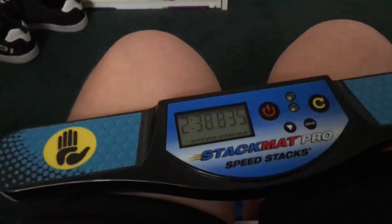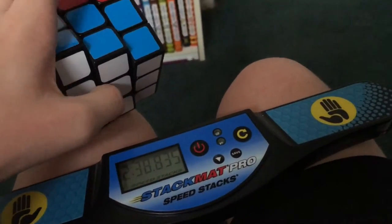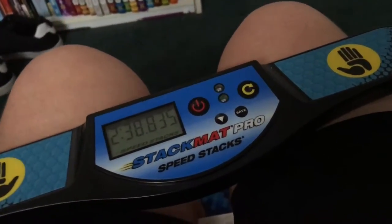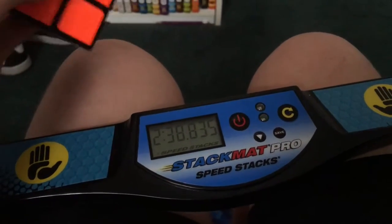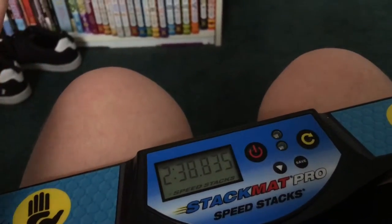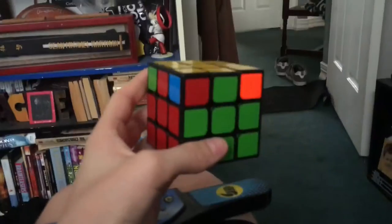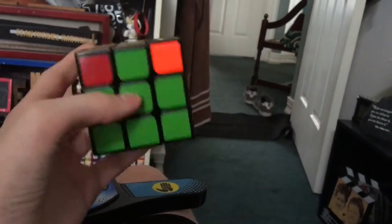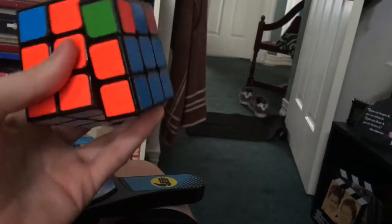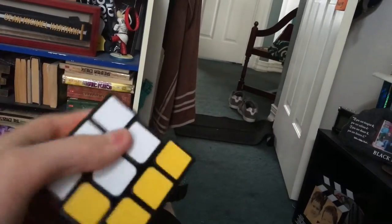Every single solve I've done has been faster than the last, so that's pretty cool. I got a plus-two on purpose because it was gonna be faster without the last move — still faster than the last one even with the plus-two. Got an R perm again. First two layers weren't as fast this time, like 1:15, but the last layer was better. For an E perm you can do two A perms or two T perms — I'm gonna start doing two A perms, which is easy because it's just corners.